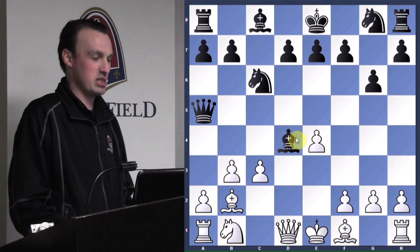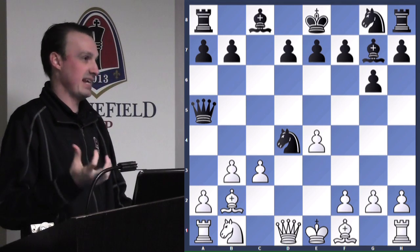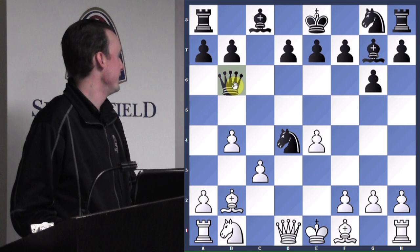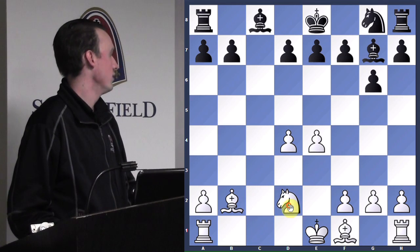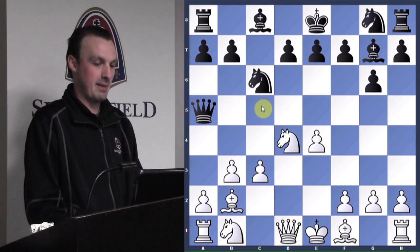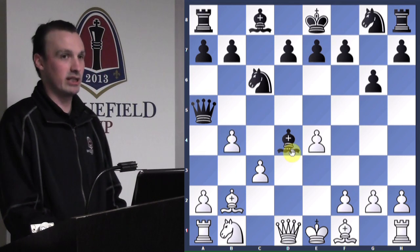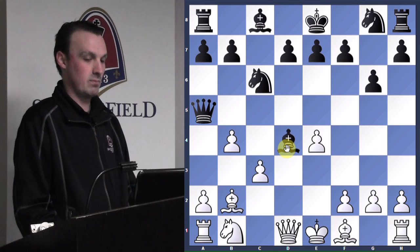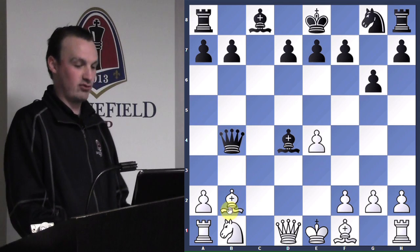Everybody said bishop — bishop takes. Because if we take with the knight, it's okay, we're up a pawn, but white plays pawn to b4 and we'd have to retreat our queen. So we played the check, he played c3, and when we take with the bishop he tries b4. What's a really cool move? We actually keep the piece — if we move the queen he'll take the bishop — so we take this pawn here.